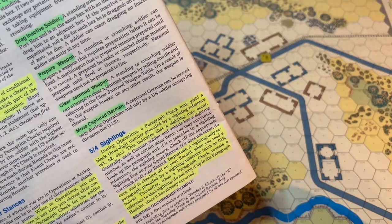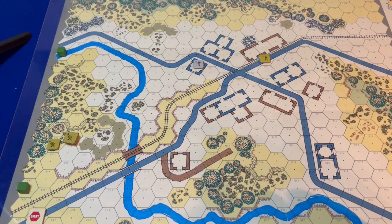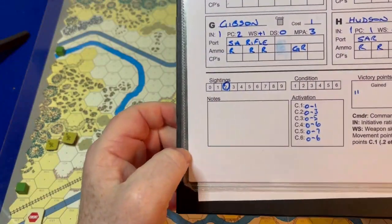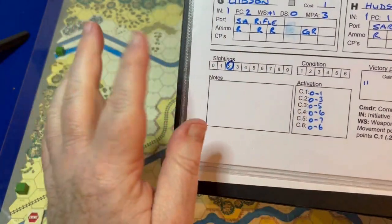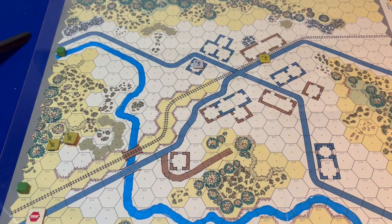If there is a paragraph number printed in black, look it up in the book and do as it instructs. If a black paragraph reference is preceded by a sighting reference — S1, S2, all the way up through S9 — that's what the sightings check is for. You wait until instructed to fill it in; it's a potential of something happening. Also, if that sighting number has already occurred and that number is circled, you don't look at the paragraph because it's already happened in the past.